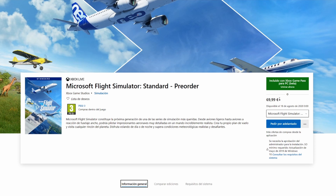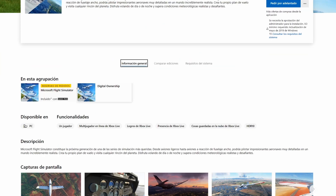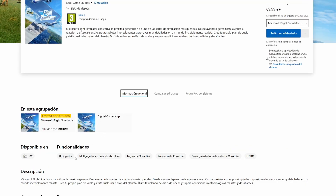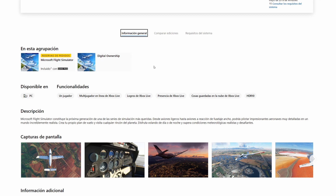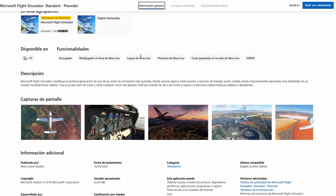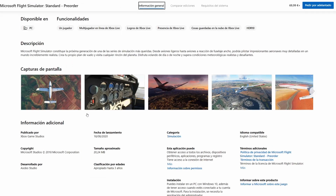Some things on the page are in Spanish but I'll translate. I couldn't find exactly what aircraft come with the Standard Edition — I could only see them listed in the Deluxe and Premium Deluxe comparisons. Out of the box, all versions include multiplayer, Xbox Live, HDR 10, and so on.